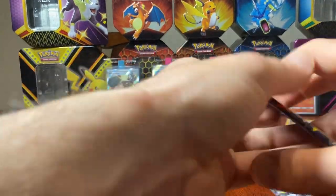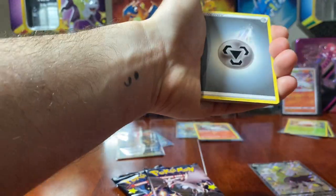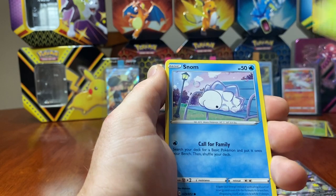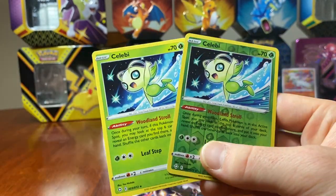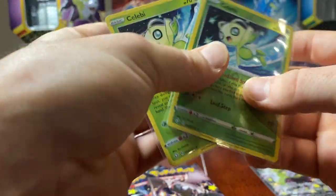We've got three packs to go. So far two hits out of this one — generally means we should have gone by the last two openings. Surely there's at least one more hit coming. Leaf energy — Floatzel, Team Yell, Gossifleur, Yanma, Snom, Cufant, Gardevoir. We have a reverse holo Celebi and another Celebi! Double whammy — I love these Celebis, they're so cool, groovy as a movie. Sleeve them up, beautiful pulls.